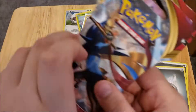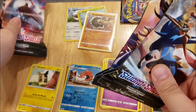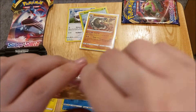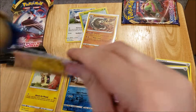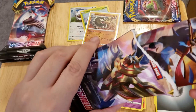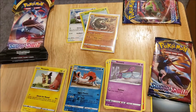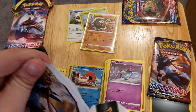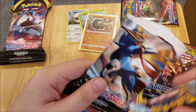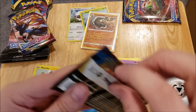We're going to go with the Zacian and Zamazenta pack first, then we'll do Lapras, and then the Snorlax last. This actually shows you they don't necessarily put the pack artwork that's shown on the outside inside — and there is the answer: those were reversed. So let's open these guys up.